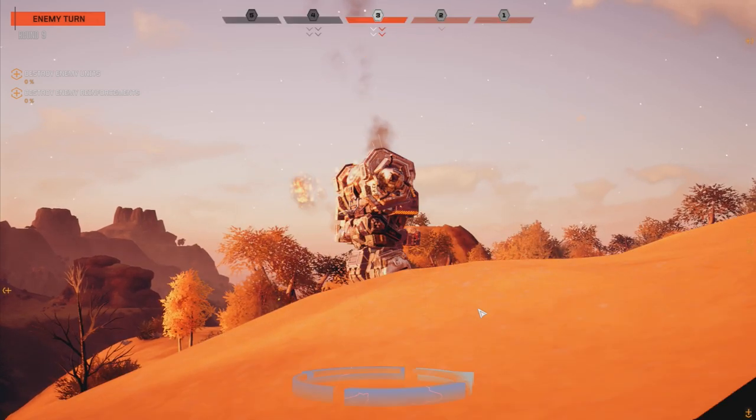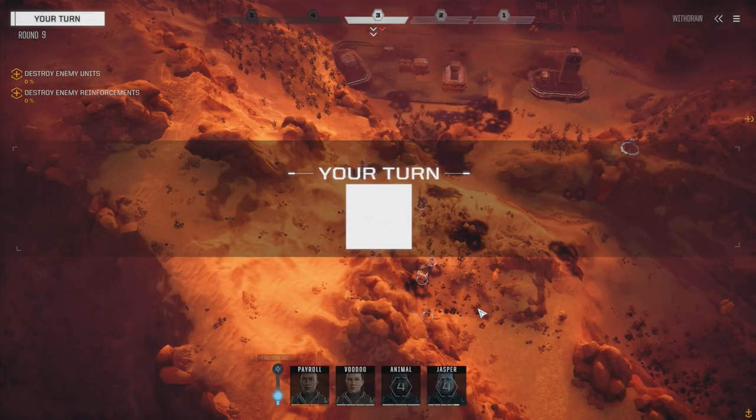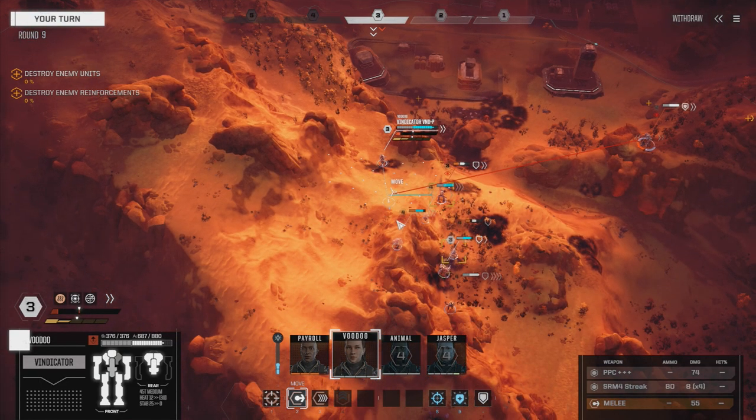Okay Blackjack - that's a head hit. That's a smart move, though - that's what I would have done. Payroll can go last. Let's bring Voodoo around here. We want a good chance to hit with the PPC here. Can't even get a PPC shot from back here. Still 60%. Let's do this - we've got a target and he's right there. Please hit with that PPC. Damn it. Now I've got to use my other guy to fire with the PPC on him.